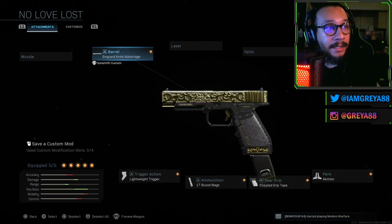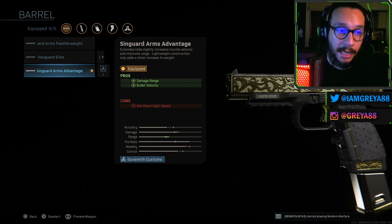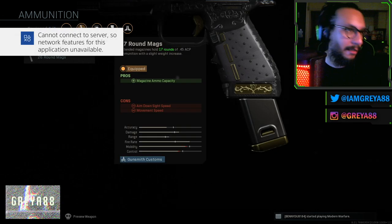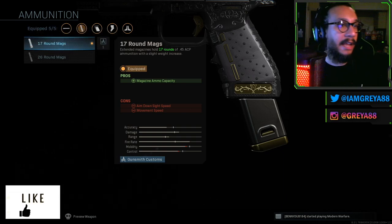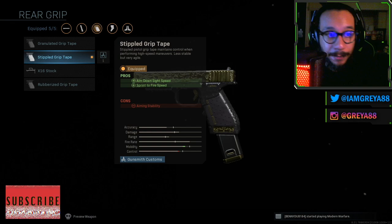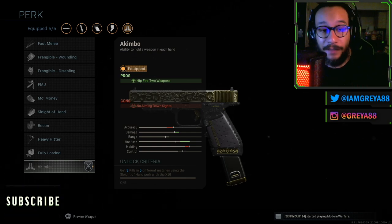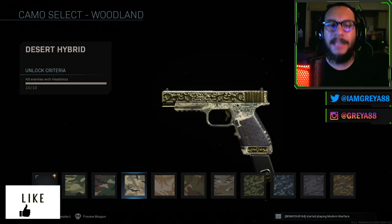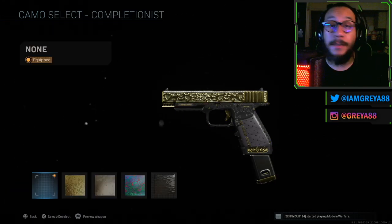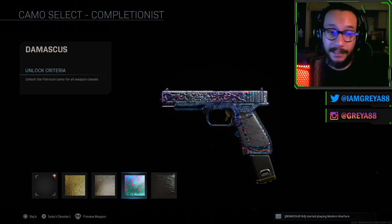For the X-16 No Love Lost blueprint — on the barrel this pistol is rocking the Singrad Arms Advantage which increases damage range and bullet velocity. It is also rocking the Lightweight Trigger which increases fire rate. It's rocking the 17-round magazine for ammo capacity. Also the Stippled Grip Tape for ADS speed and sprint-to-fire speed. And last but not least, the Akimbo perk — so you are running dual wield akimbo on this pistol with this blueprint. For camos, the woodland basically covers the bottom half of the weapon and the gold at the top still remains. Gold, platinum, Damascus, and obsidian are all available.